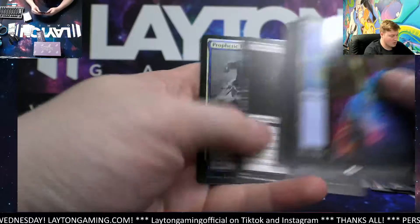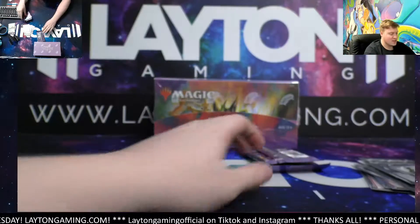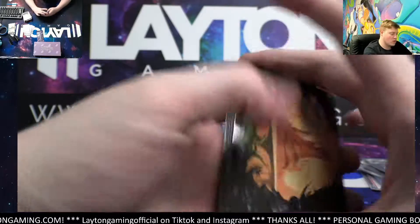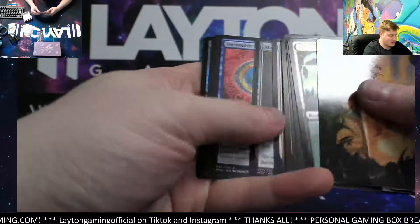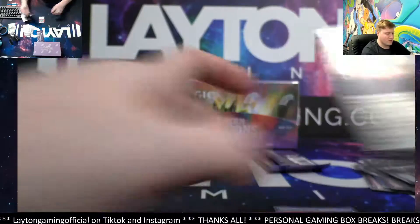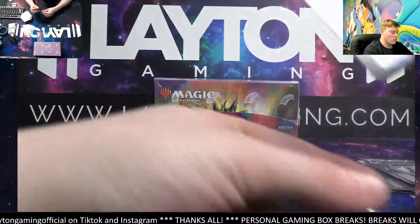Gaia's Will, Bloodbraid Marauder, got the Prophetic Titan uncommon foil, sketched uncommon foil — keep going. Forest there, Inevitable Betrayal, also got a Knight Admire foil common. Last pack, one more box then.